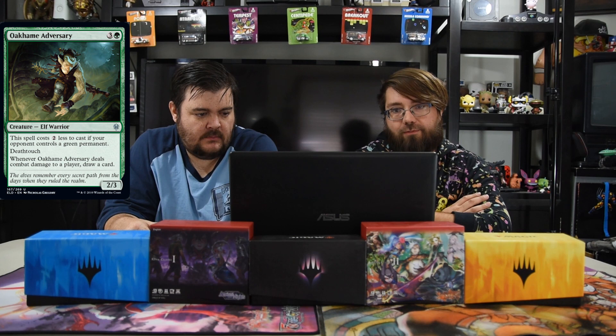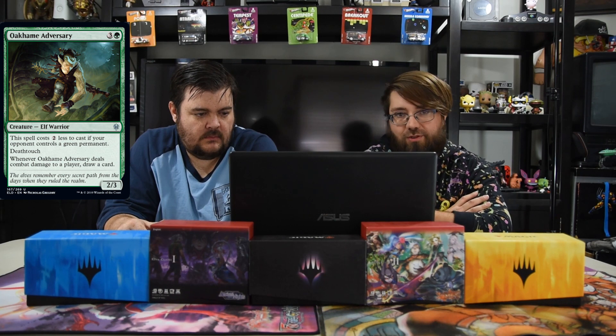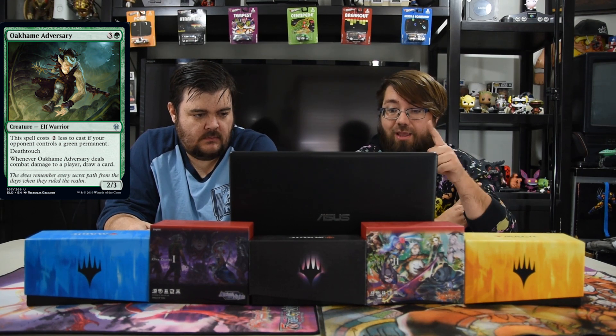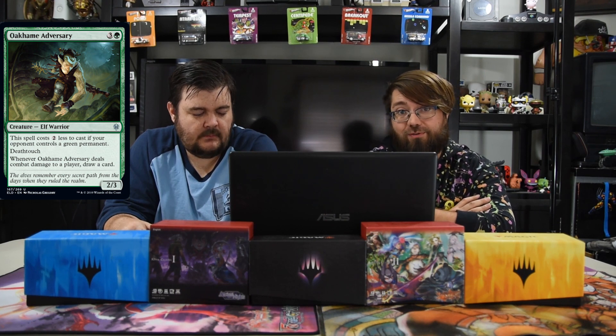Next is Cauldron Adversary — three and a green, a 2/3 Elf. The spell costs two less to cast if your opponent controls a green permanent, so in a slight mirror match it costs two for a 2/3 with deathtouch. Whenever it deals combat damage to a player, draw a card. They either block with their big guy or you're drawing cards.